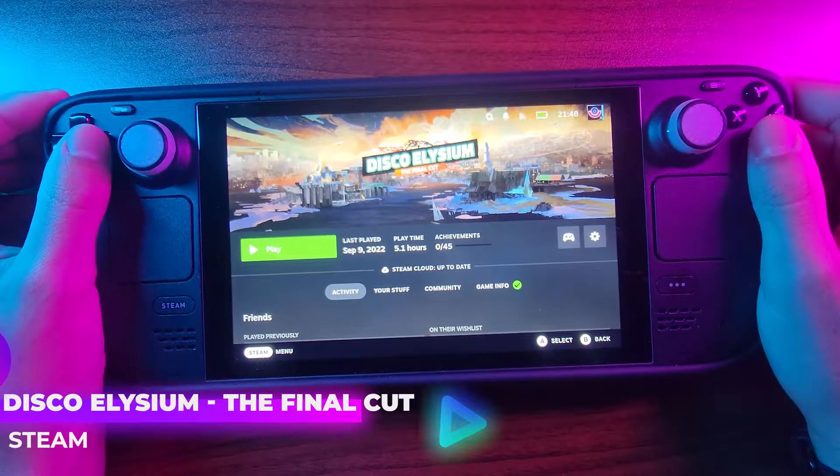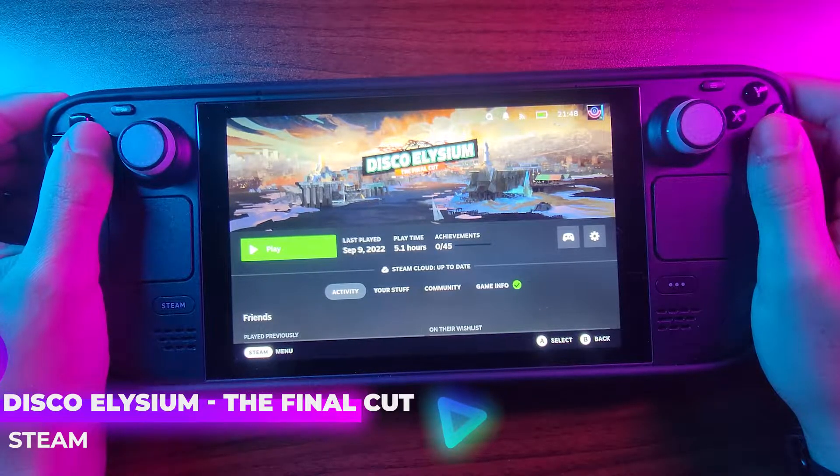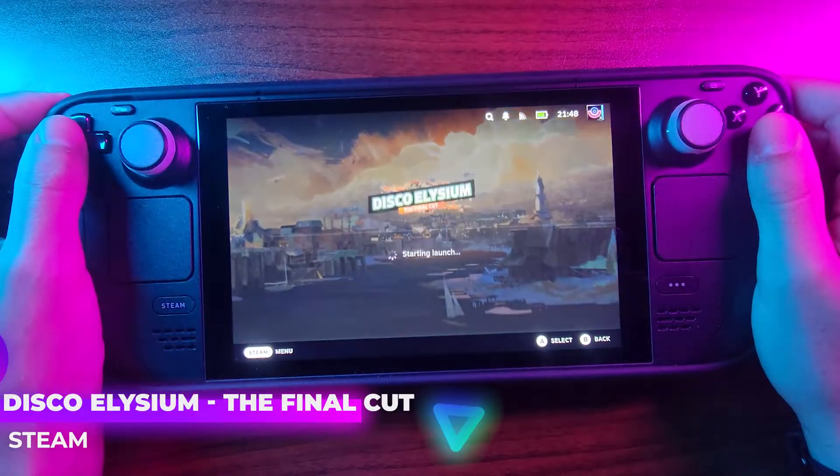Welcome back to another episode of Bite of Moab — that's right, the G is silent, I am not. Today we're checking out Disco Elysium: The Final Cut on the Steam Deck. Without further ado, let's dive on into the game.